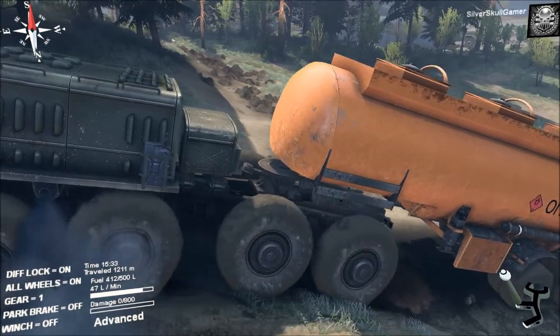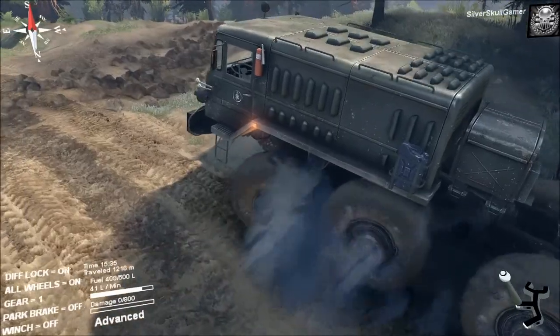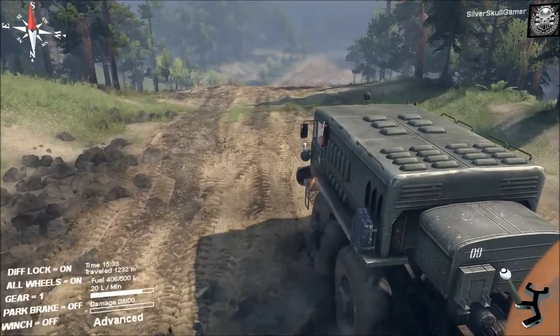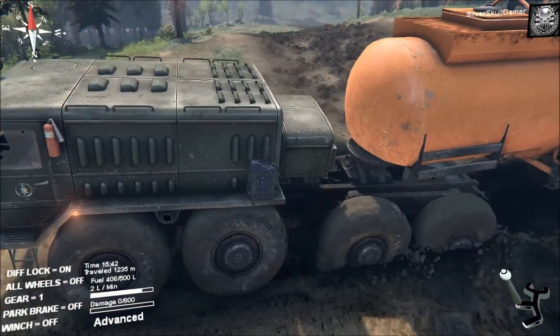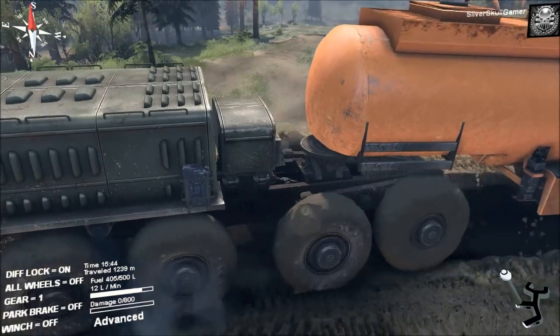Come on baby, power through! Invincible MAZ — yes! Awesome. See, diff lock — boom — now we have four drive wheels on two axles.